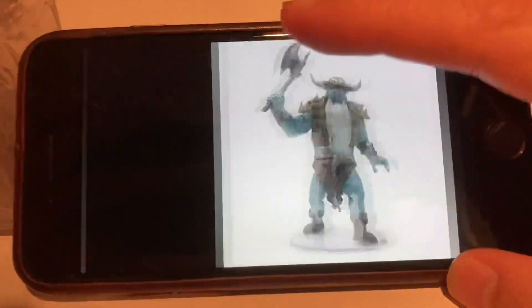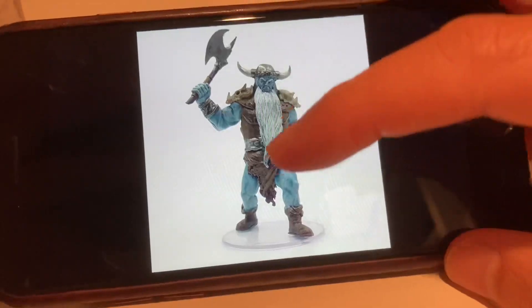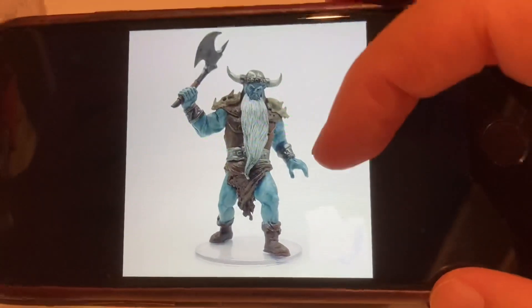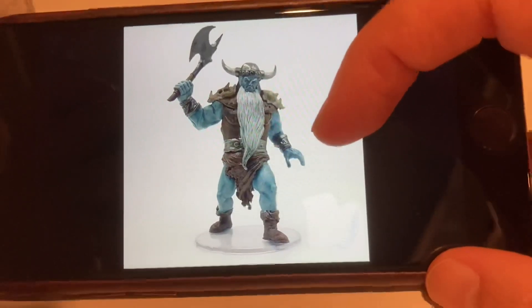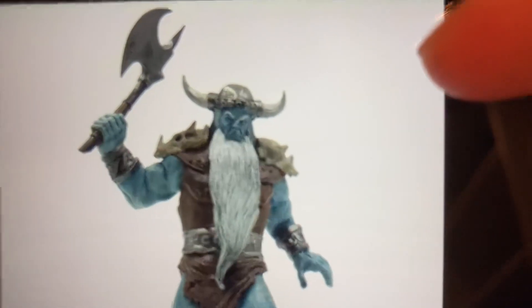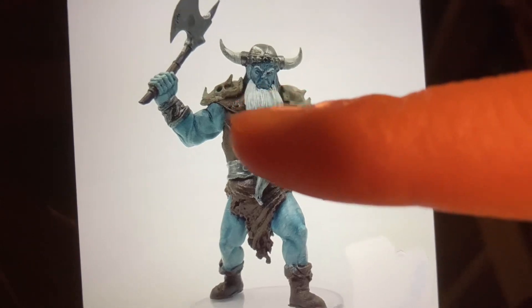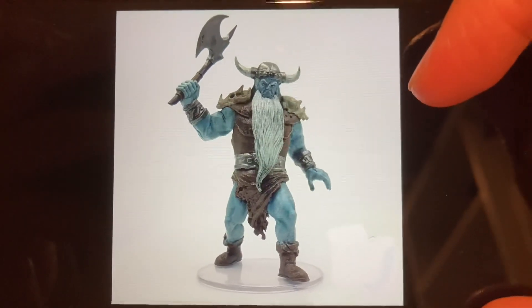The only miniature that seems to match the photograph and painting besides the gelatinous cube would be this frost giant. There are several frost giants with clear bases in the official D&D line, but this is the one from the Icewind Dale set — that's the one you need. It has a matching hat, long beard, and some skulls as shoulder pads, so it is an exact match for the one on the card.